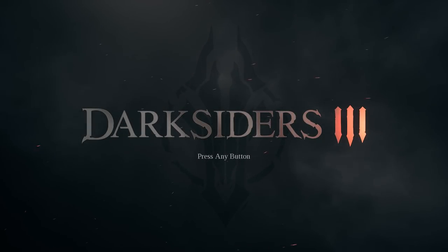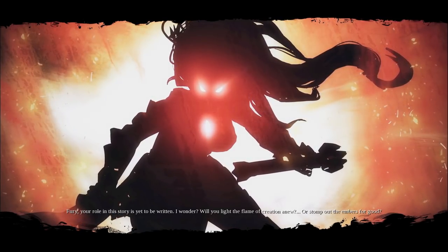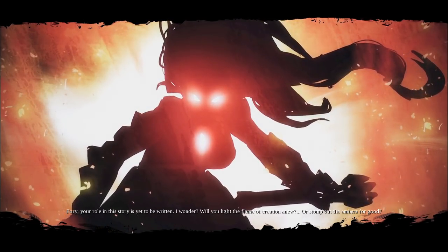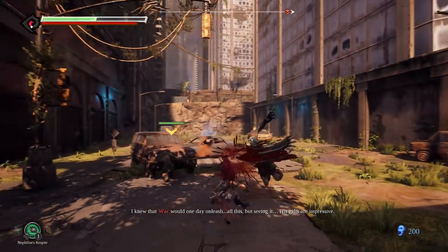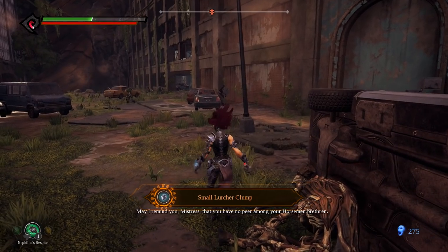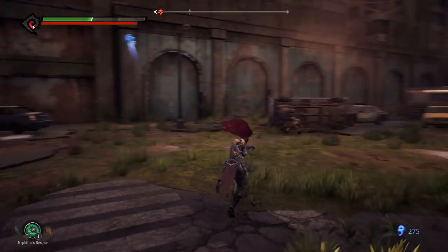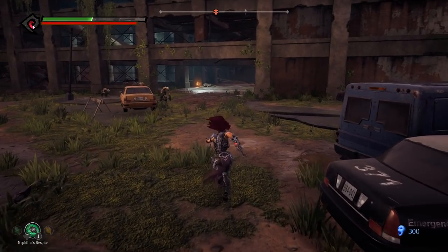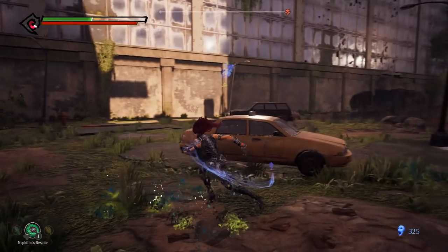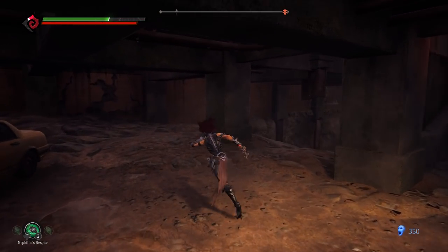Darksiders 3 is the latest mainline entry in the Darksiders series. These games have lore shared between them, but if you haven't played the others, you'll be just fine. In this entry, you play as Fury, one of the four horsemen of the apocalypse. Heaven and Hell are duking it out on Earth, and you're just here to hunt down the seven deadly sins. This time, it's a souls-like game. Weak enemies can take you out if they're in a group and you don't bring your A game. Dodging at the right time acts kind of like a parry, allowing you to do a counterattack. You have healing items that you can restore for free by killing enemies, and there are checkpoints where you can spend currency to purchase items or level up. You lose all your currency when you die, unless you can make it back to your body to reclaim what you lost. There's also an option to switch to the classic battle system, described as being more hack and slash.